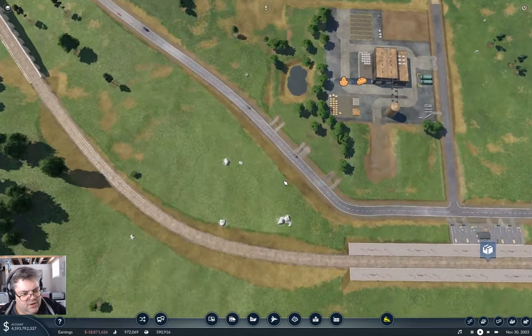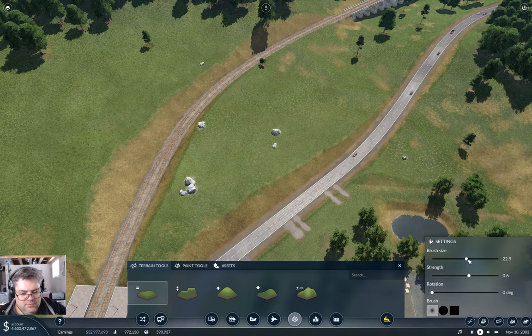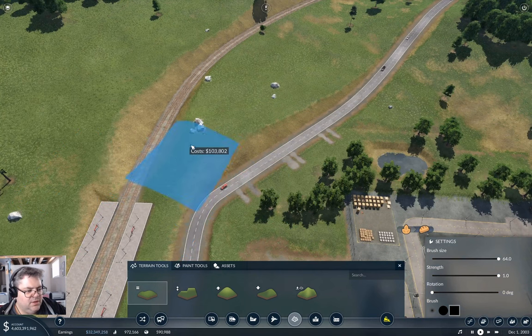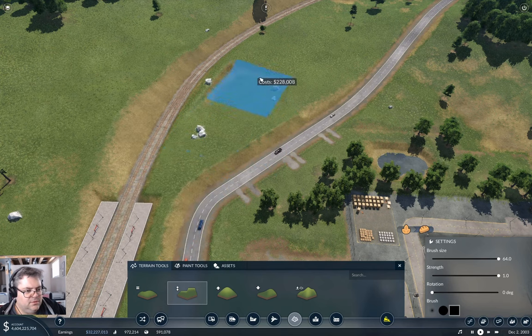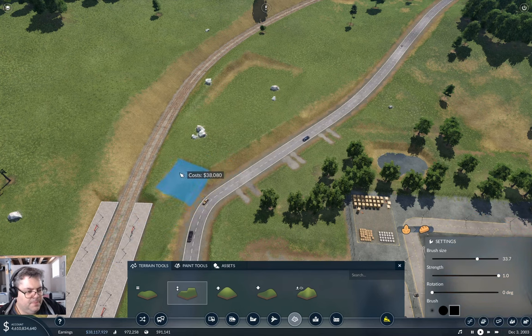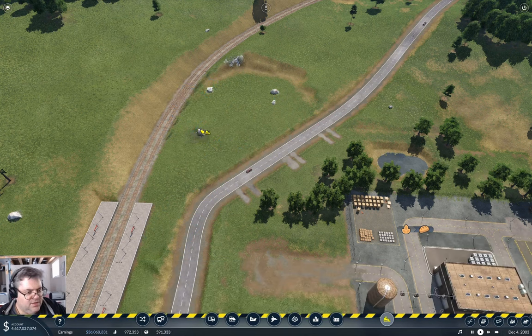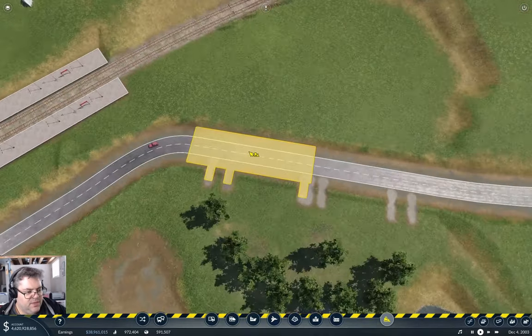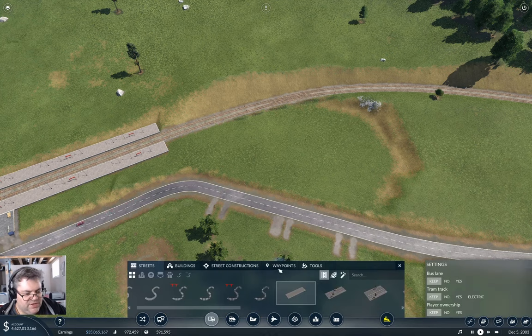Now I need a truck operation here. I think I should probably use the smoothing gun — actually, the flattening gun. That could be a little less big. I could flatten it out in here and take some rocks out of here. Now I can put the truck station right here, which is exactly what I'm going to do.